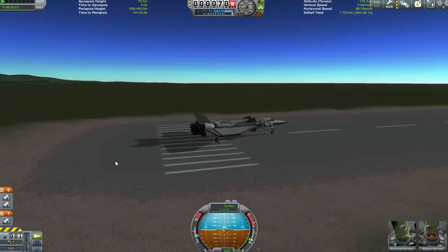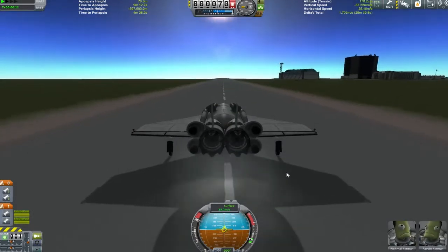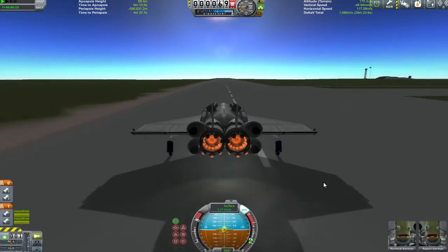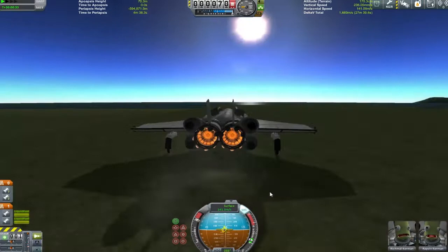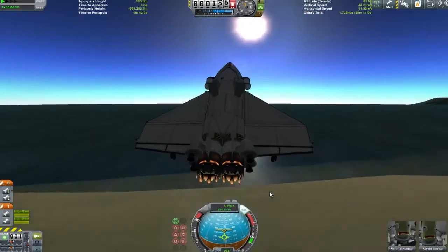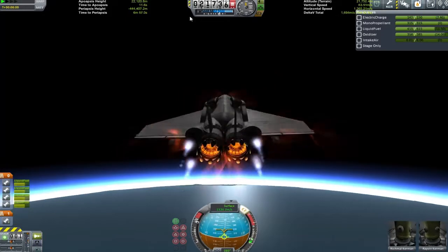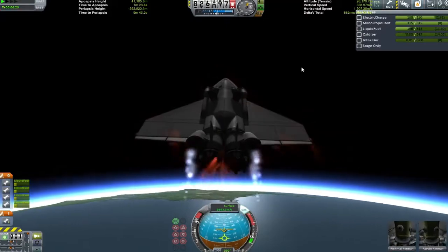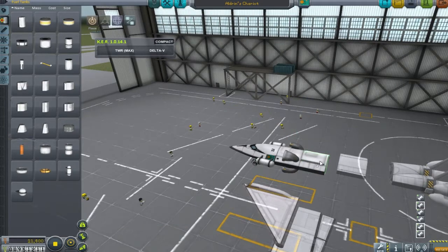A few tweaks to the design have given me this version of Aldrin's Chariot. You'll see the bigger radial engine stuck on the side, plus some actual radial air intakes - the ones that actually do the job they say they're going to do instead of just looking cool. We got a bit of wobble and some dangerous engine tilt on the back, but everything seems to be going well - up until the apoapsis, where it is painfully obvious that this vessel is either far too heavy or doesn't have enough rocket fuel.